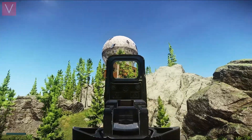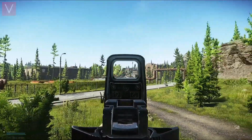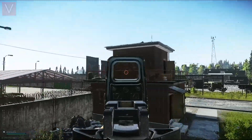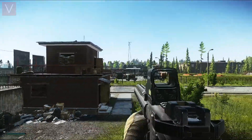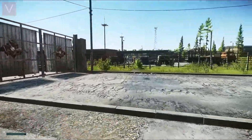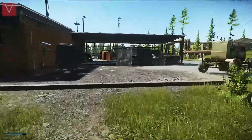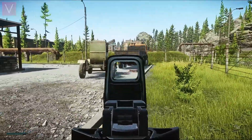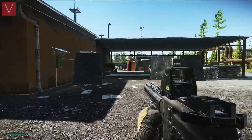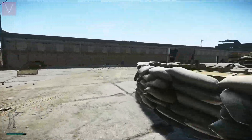We are going to start from this location — this is the dorm right here. We have covered all of this area in the first part. In this video I am going to show you all the loot runs and the keys required. The first location is the manhole extract, where you need to drop your bag in order to extract safely. This is used in emergencies.